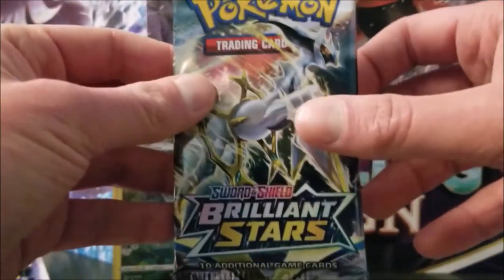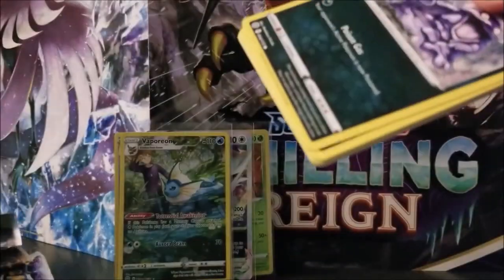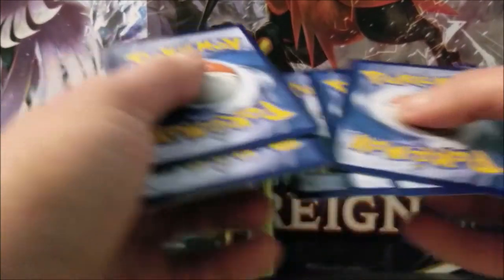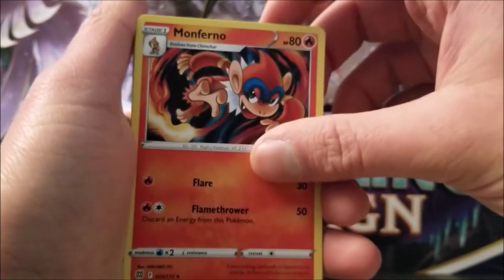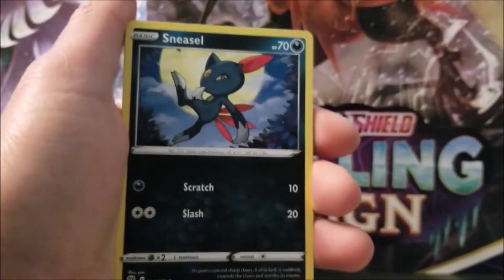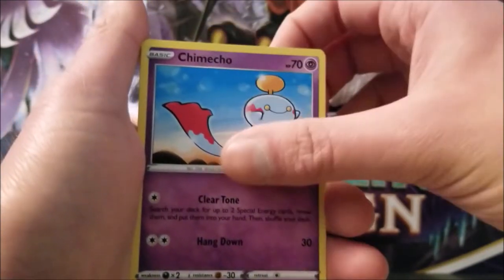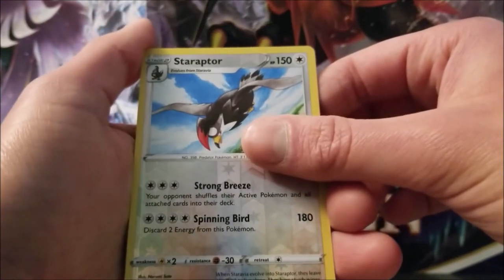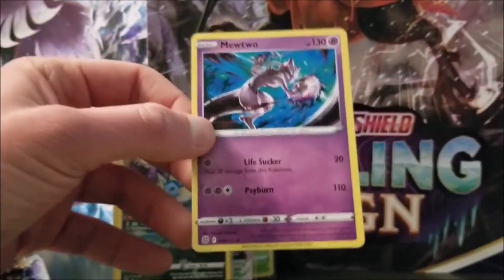And we got two more packs. Here's the Arceus pack. Okay, Psychic Energy. Monferno. Gloria. Staryu. Grimer. Sneasel. Bidoof. Electabuzz. Chimecho. Reverse is Staraptor — that is a rare. And a Mewtwo. I really like this artwork of Mewtwo. Very nice.